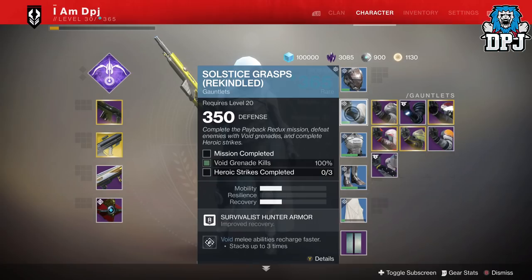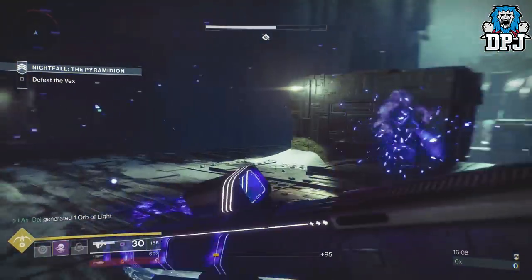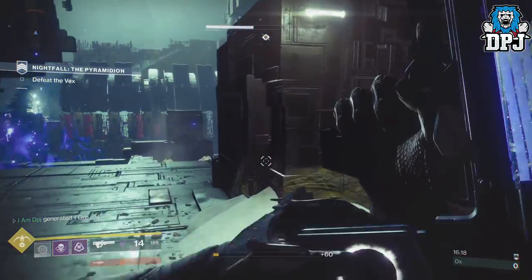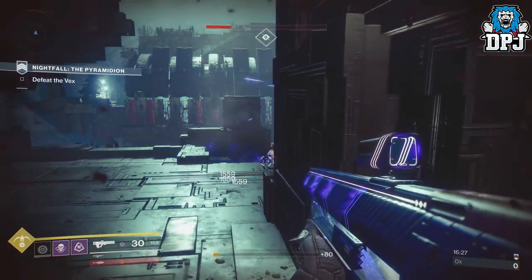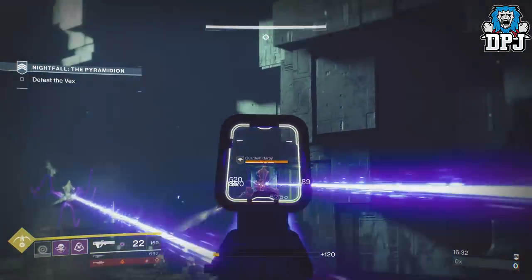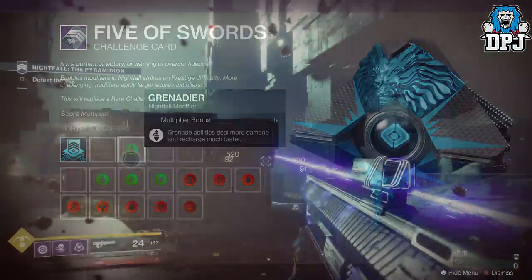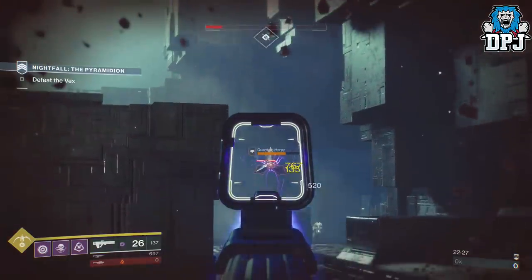For the gauntlets you need to complete the Payback Redux mission, complete heroic strikes, and get void grenade kills. For void grenade kills I suggest using the Nightstalker subclass bottom tree with Lockdown and the vortex grenade. The Escalation Protocol works great — fly to Mars, start an EP, gather the Hive and use your grenade to take them out. However since the EP is super busy, the second best place is the Prestige Nightfall. This week it's the Pyramidion and there's an area not far from the start which is perfect — I did all my void grenade kills there in about 10 to 15 minutes.